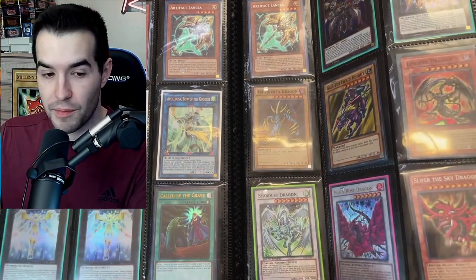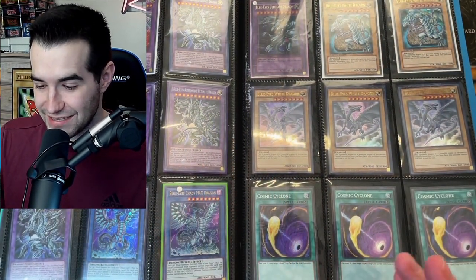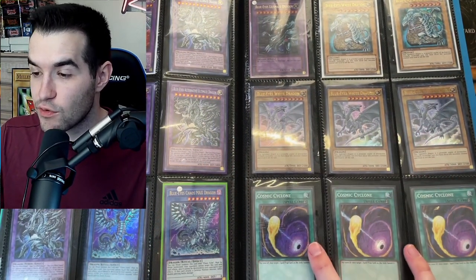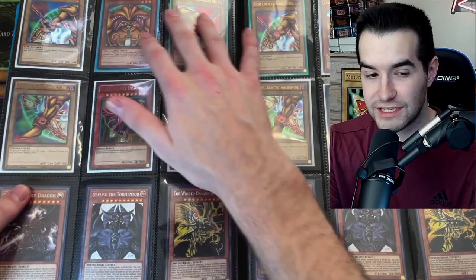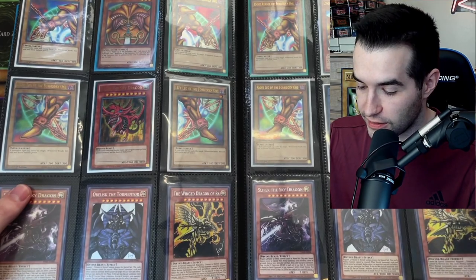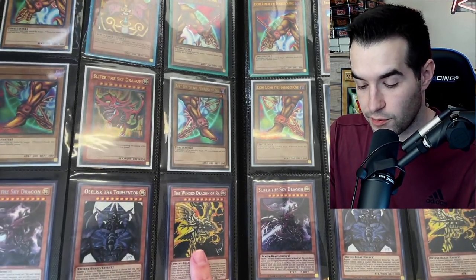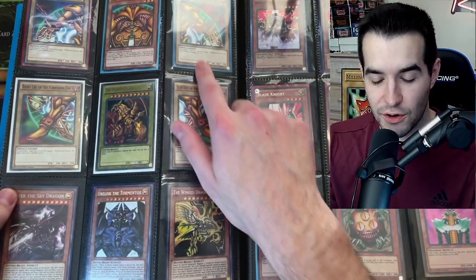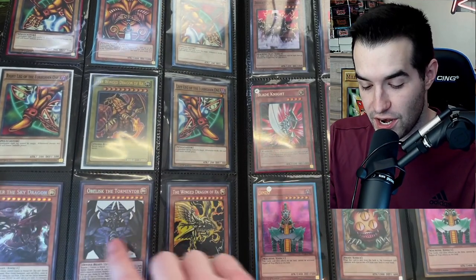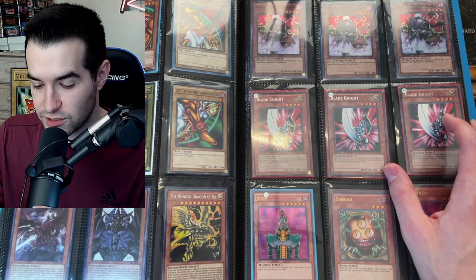We've got Slifer the Sky Dragon, Blue Eyes Alternative Ultimate Dragons — those are crazy — Blue Eyes White Dragon, and Secret Rare Cosmic Cyclones, super nice to have. Full Exodia sets — I think these are from Legendary Decks. Slifer, Obelisk, and Winged Dragon of Ra on the bottom here. A couple of extra God Card sets. Then another Exodia set and another set of those God Cards.